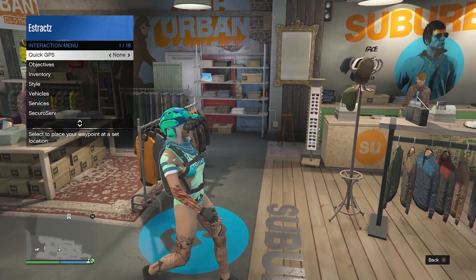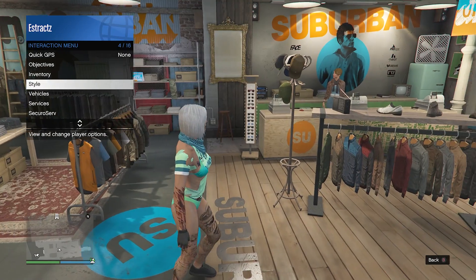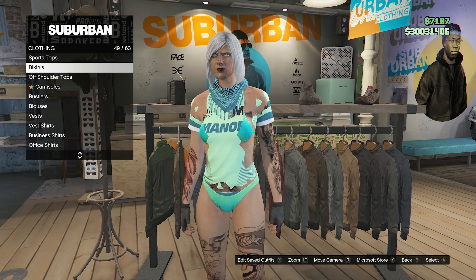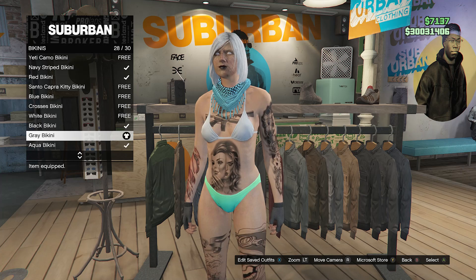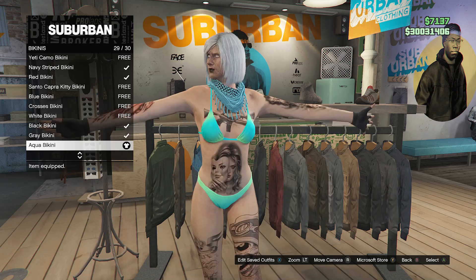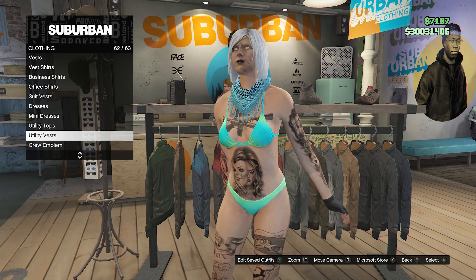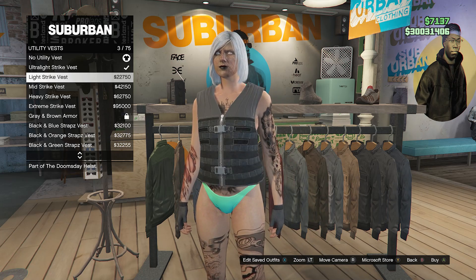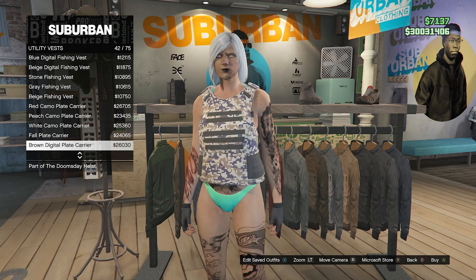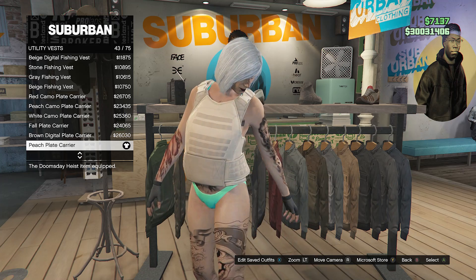Once you make it to the clothing store, go ahead and take off the accessories that are not important right now. Walk over to your tops, scroll down to bikinis which will be on slot 49, and equip the aqua bikini on slot 49. After you equip the aqua bikini, back out of bikinis, scroll down to the bottom until you find utility vest on slot 62, and scroll down until you find the peach plate carrier, which will be on slot 43 — equip it on your character.